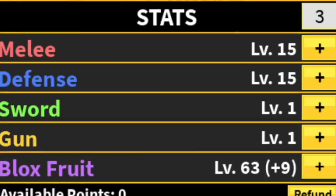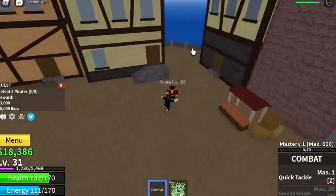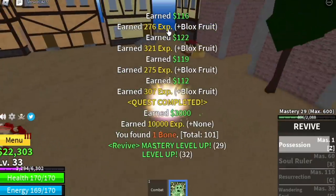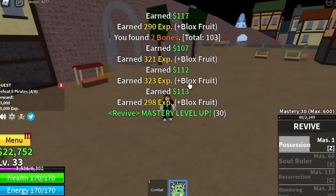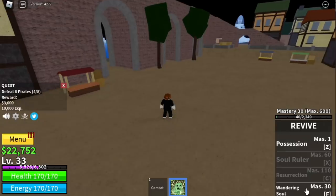Stat check: 15 melee, just in defense. Put all your stats on the Blox Fruit. We're going to start here with the Pirates — defeat 8. Same as with the Monkeys and Gorillas, use your Possession to defeat them. The goal is to reach level 55. We're going to skip the Brutes because they're so far apart.